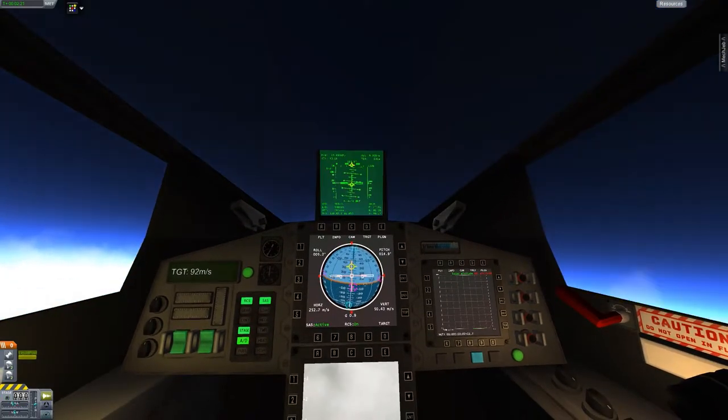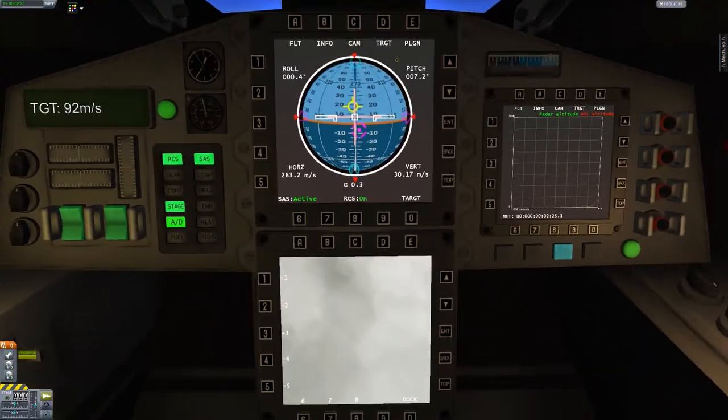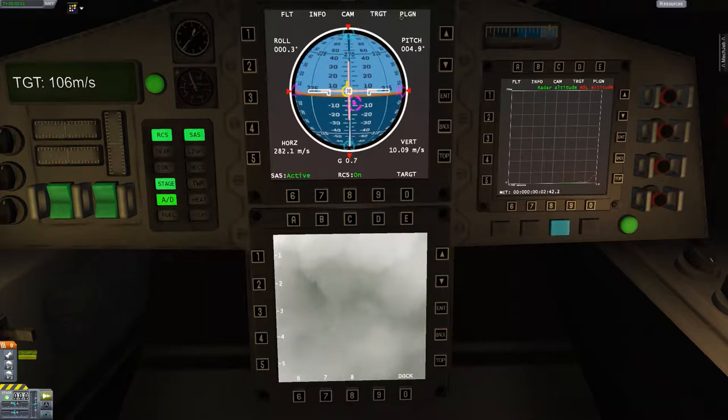This plane still rolls way too quickly — I've got to work on that. Can I flip those? No, I can't, but I can press on these buttons. That's our lights and gear — yes — and I assume that's RCS.